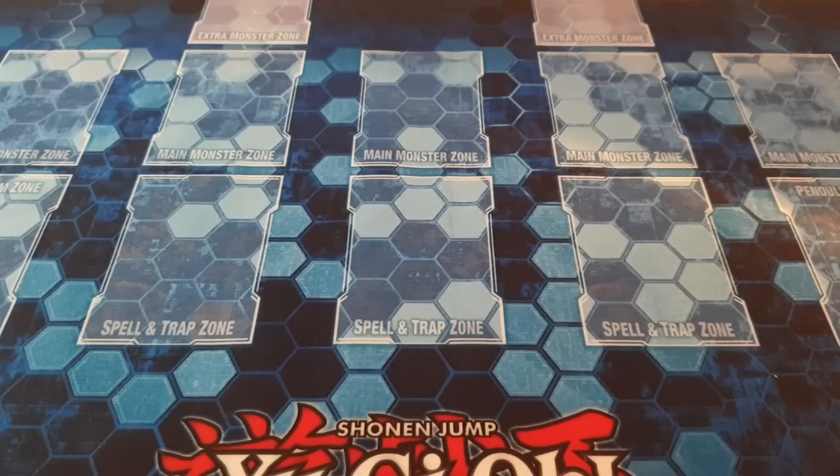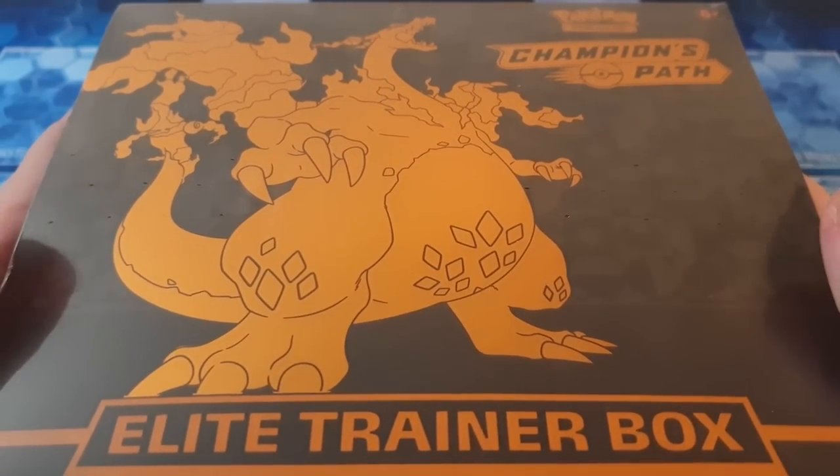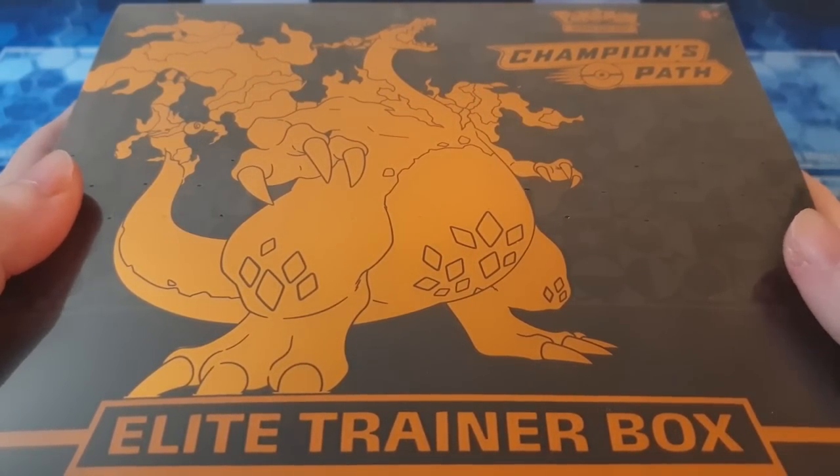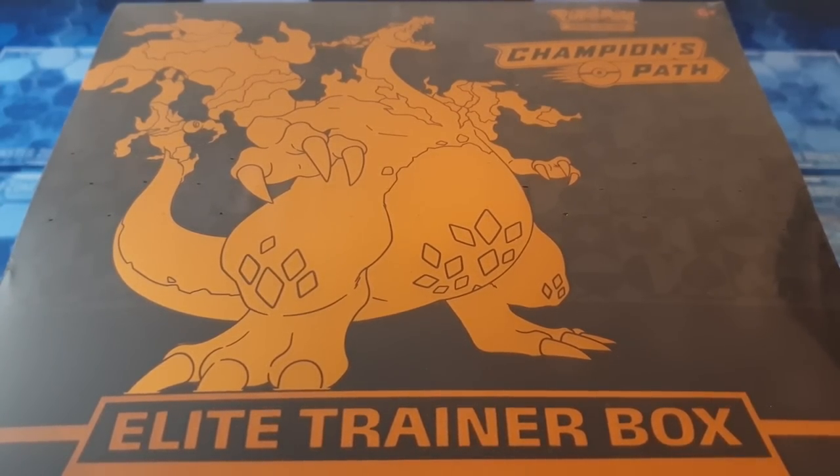Welcome back Heroes to another Pokemon TCG Unboxed, and today we have the Elite Trainer Box, the Champion's Path, which is basically selling out everywhere. I want to get more of these but I could only get my hands on one. Apparently they're reprinting more soon, so that's great.